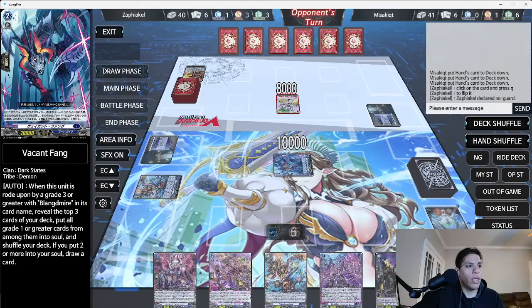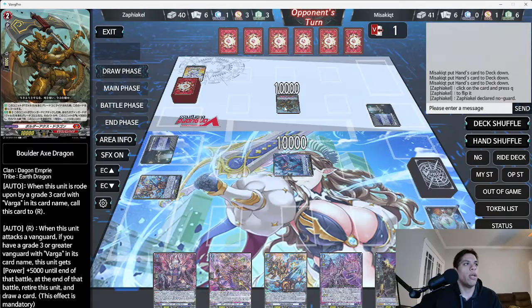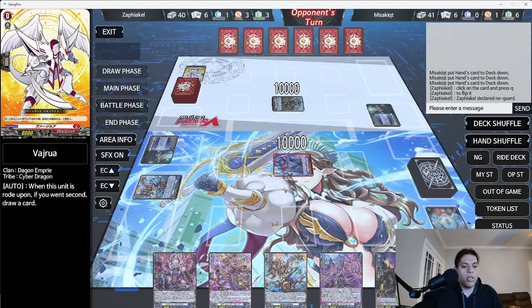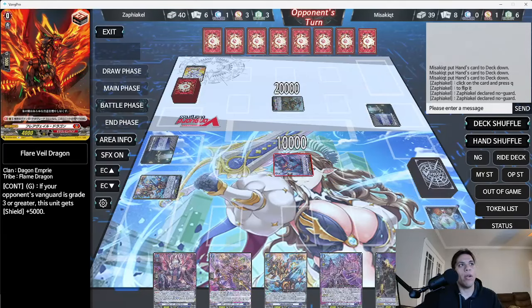We're going to defend this turn because we need two damage and want to be able to use both of our units. We've got three cards in soul — not great. Then our opponent switched to Varga, and we're going to take that attack. Card Fight Area got me doing bad habits — I went to type in 'no guard'. When he gets a draw trigger it automatically draws for you too.